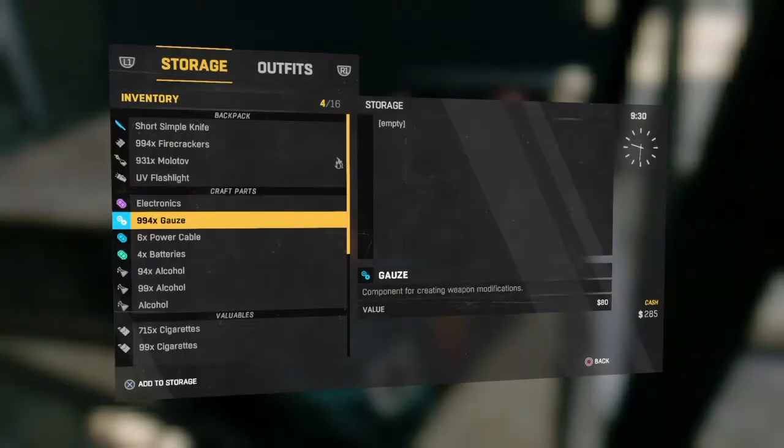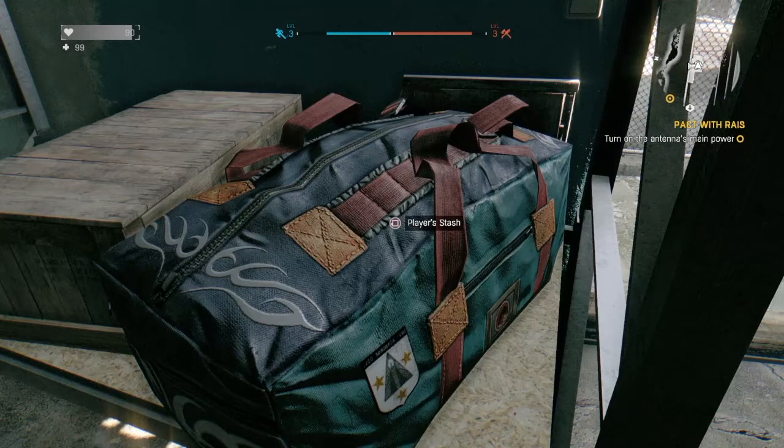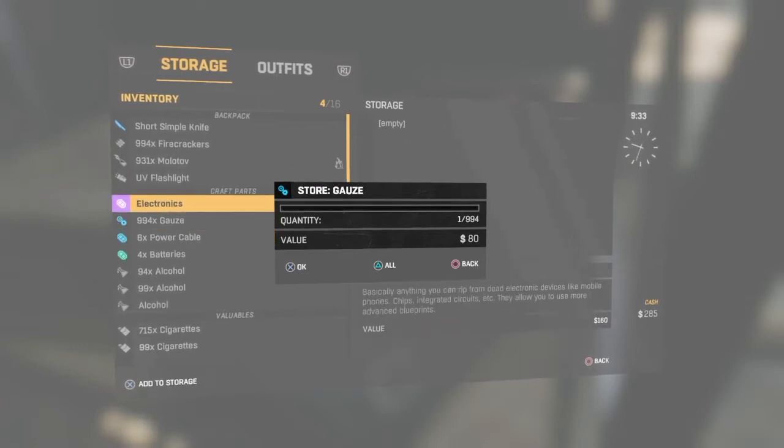You're gonna want to get that timing just right and get that little option. Then you're gonna click Square, or 'Open Player Stash,' scroll down to the item you want using the D-pad. I want my electronics, so go to that item.